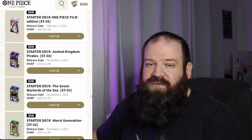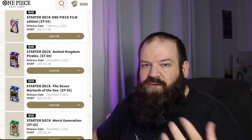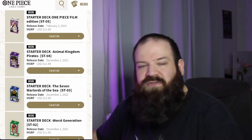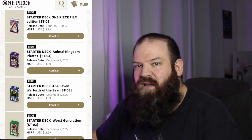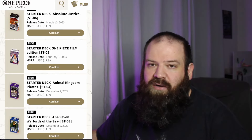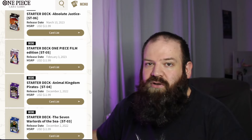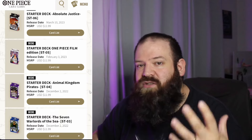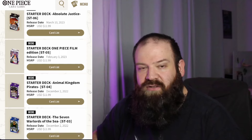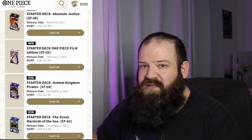Starter deck 3, the Seven Warlords of the Sea, is based on the Shichibukai and blue is actually the archetype of control. So there are a lot of cards that are board removal, but in a soft kind of way — they don't really KO the cards, they're just bouncing them back to your hand or your deck. Starter deck 4, the Animal Kingdom Pirates, based on Kaido and his crew during the Wano arc. It's a deck that uses the purple color, which mainly uses ramp as a mechanic. A lot of the cards are DON minus, so you have to take DON back to your DON deck, but there are ways to circumvent that in purple.